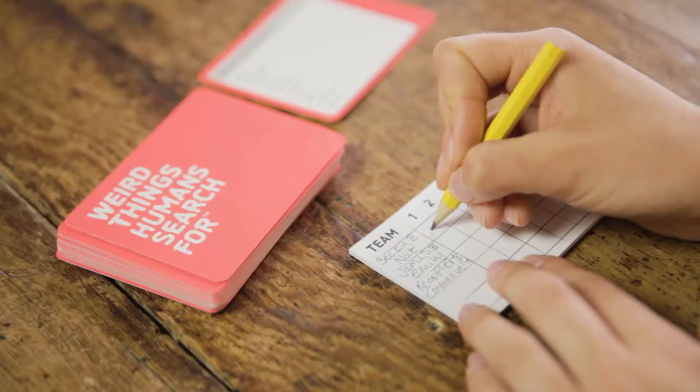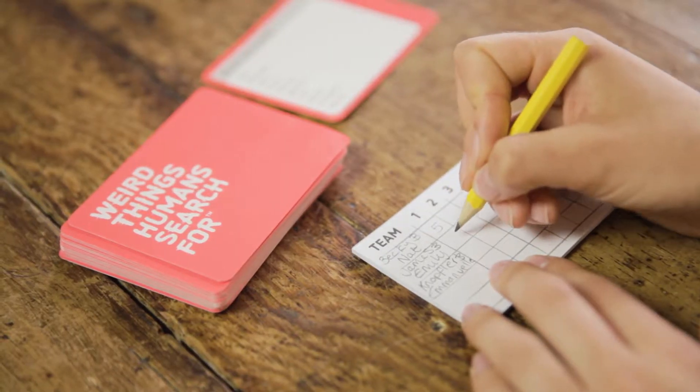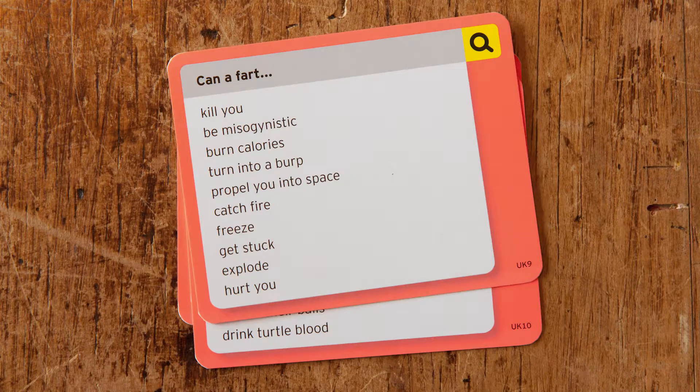First round over. Write down the points on the score pad provided, then it's time to read out a new search card and go again.